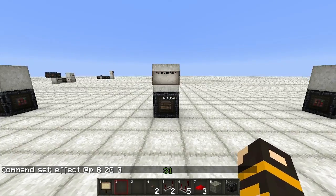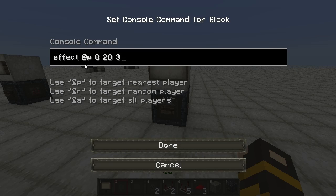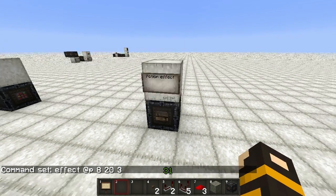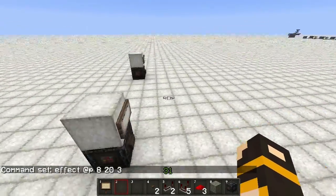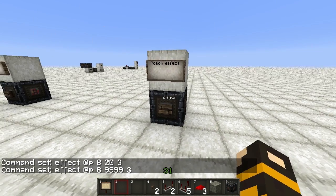We can also use potion effects to reward players. If they do something and we want to give them a cool effect for a certain amount of time, we just use the effect command, select the closest player, and then the type of effect. This is 8 which is jump boost. The next number is the duration — 20 seconds here — and then the strength of the effect, which is 3. So pushing this gives 20 seconds of level-3 jump boost. You can also replace the time with four nines to make the effect last indefinitely.